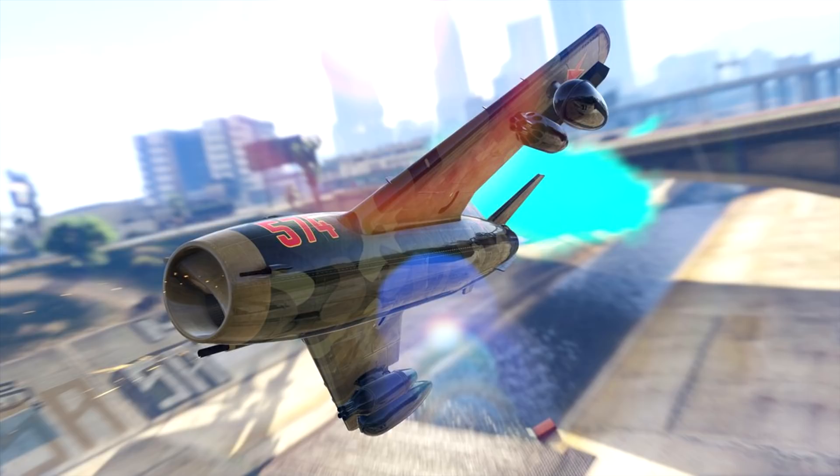We also get a better view of this new plane, and you can see it's got little mini guns on the front by the nose. We also have guns on the wings, so it looks like there's going to be a multitude of weapons for this plane.